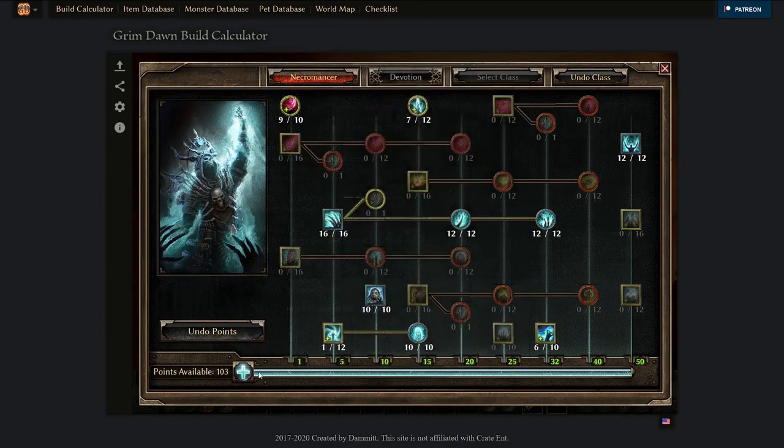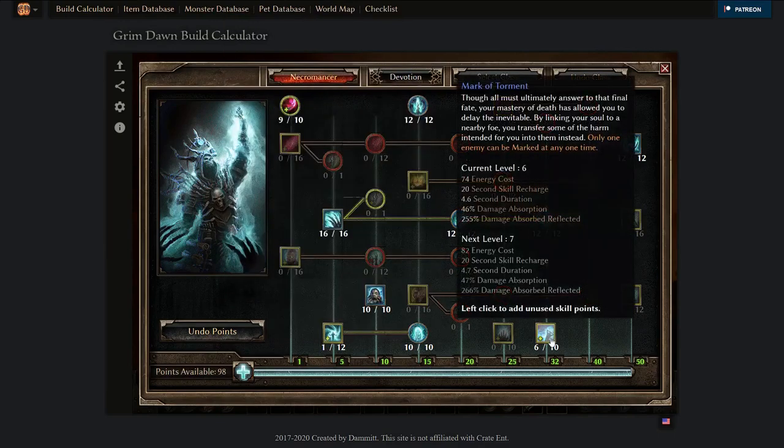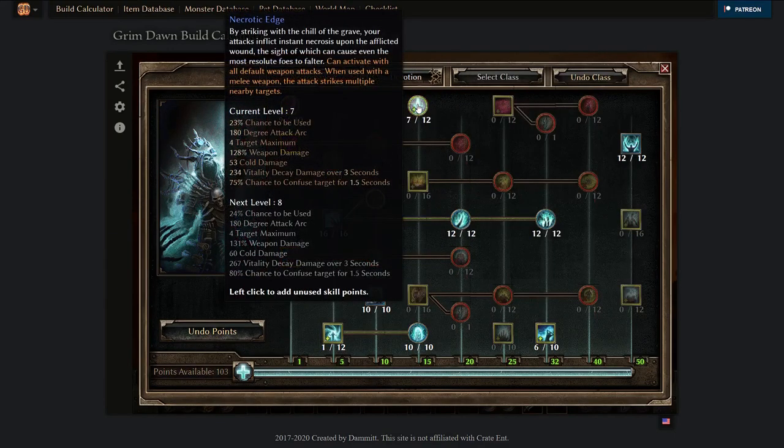The exact number of points for weapon pool skills or passive defensive abilities will depend heavily on the skill you're using. The general rule of thumb: max your main ability first while pushing your mastery bar, one-point passives first, then decide which passives to bring to a sweet spot — such as 7, 9, or 12. This comes down to experience and reading the tooltips carefully to figure out which points give the most value.